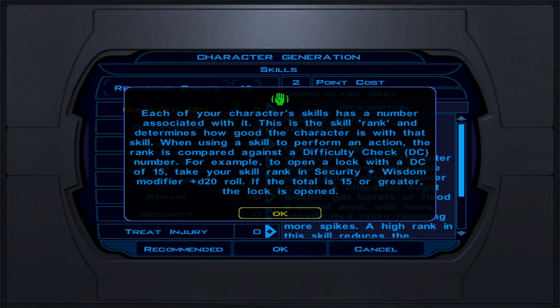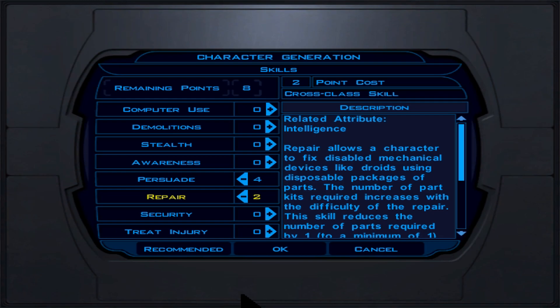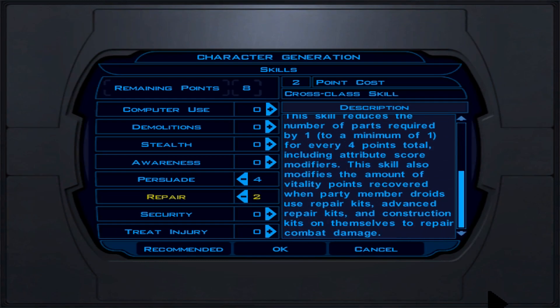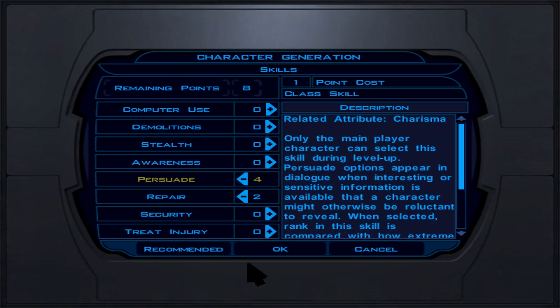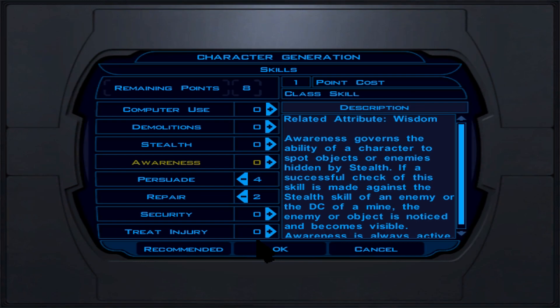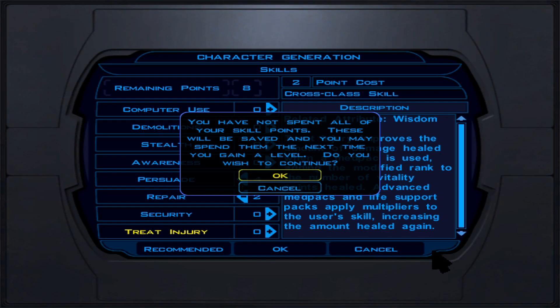For skills, focus on Persuade — that's our bread and butter. We're going to talk our way through many things. Keep Repair at 2 for now and save the rest. If you don't want to do Repair, Treat Injury is the second best skill. Or save your points until you're a Jedi Guardian, where Treat Injury is not a cross-class skill. So: Persuade and Repair — remember that.